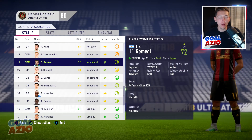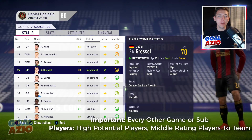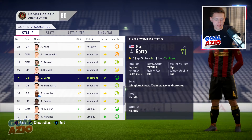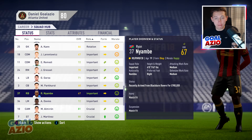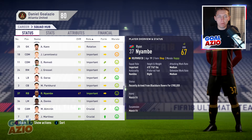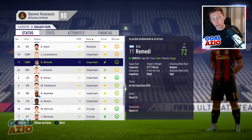Moving on to Important - this player wants to feature every other game or come on as a sub every other game, which counts as a full game for them. These are middle-rating players compared to the rest of the team, falling into the top 10. Hidden gem players you're signing - like a 19-year-old rated 71 or 72 in a Blackburn Rovers squad - will want that Important role. I personally never really put anyone on Critical; I give Important to the highest-rated player in my side most of the time.